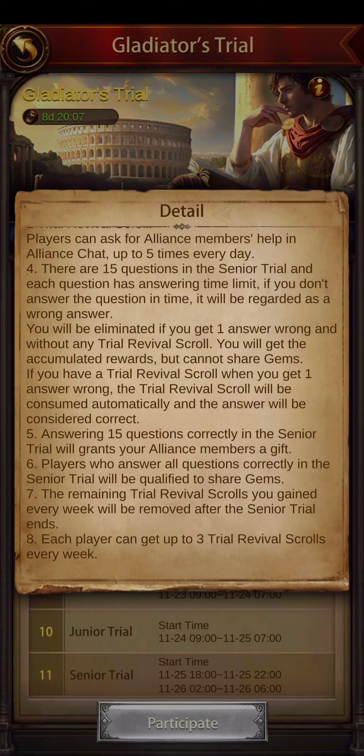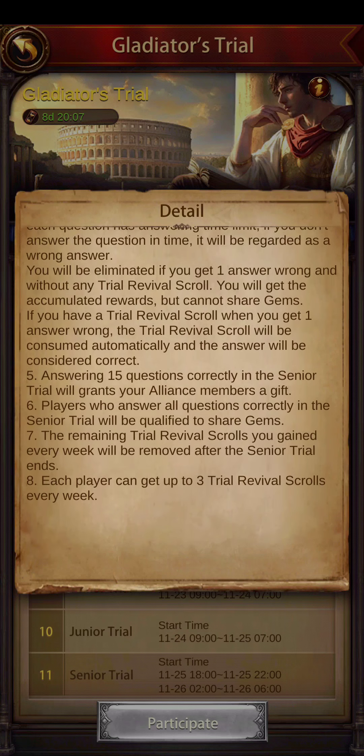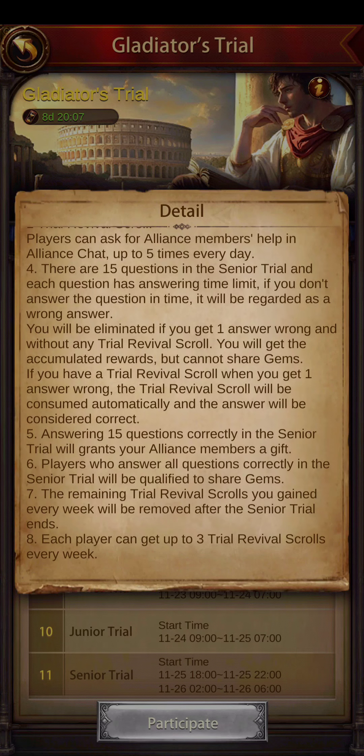You will get accumulated rewards but cannot share gems if eliminated. Answering all 15 questions correctly in the senior trial grants your alliance members a gift. Players who answer all questions correctly in the senior trial will be qualified to share the gems. So you do need to get the pass in order to join the senior trial, because once you answer all the questions correctly you'll be able to share the gems — and as everyone knows, everyone needs gems.